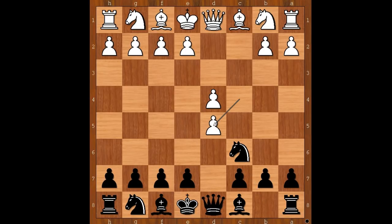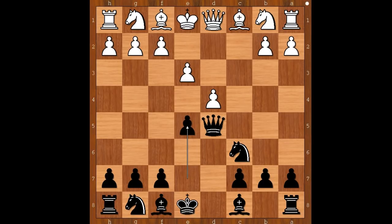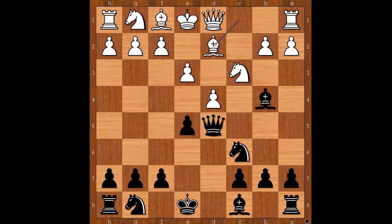White to move: c takes on d5, queen takes on d5, e3 defending the pawn before playing knight to c3. e5, knight to c3 attacking the queen, bishop to b4 pinning the knight, bishop to d2 unpinning, bishop takes on c3, and bishop takes on c3 was played.